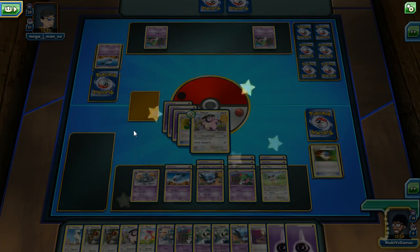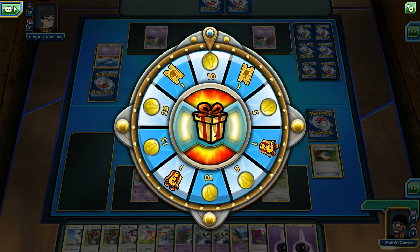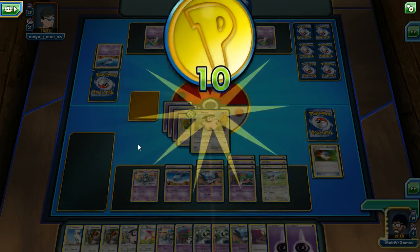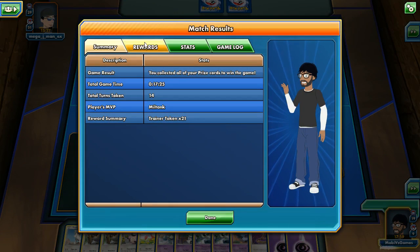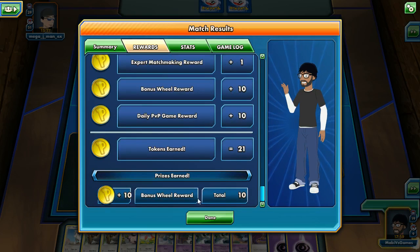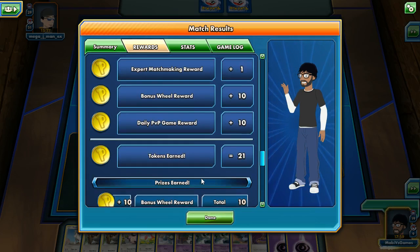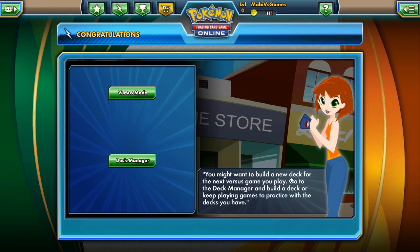I won — take that, get out of here! We got 10 Pokemon Coins and 21 tokens total for winning: a daily PVP game reward, bonus reward, and expert match reward. Just one token for playing — that's garbage. Sweet! Sorry kid, you got wrecked. We're still in the tutorial — 'You might want to build a deck for your next game, go to Deck Manager.'